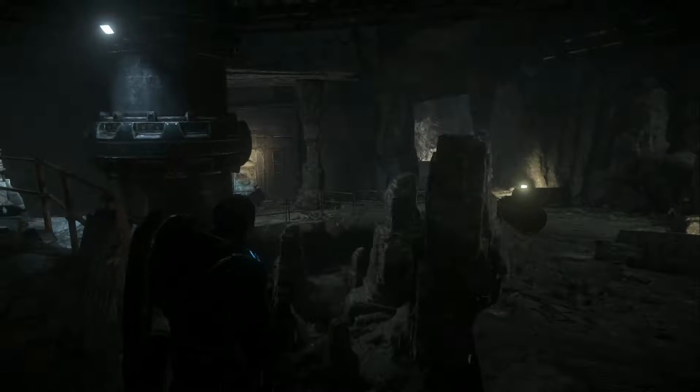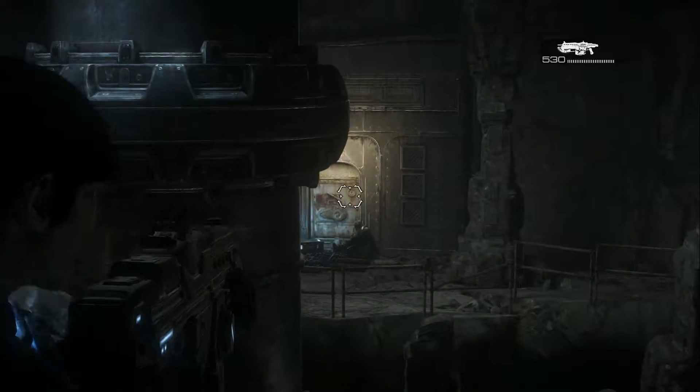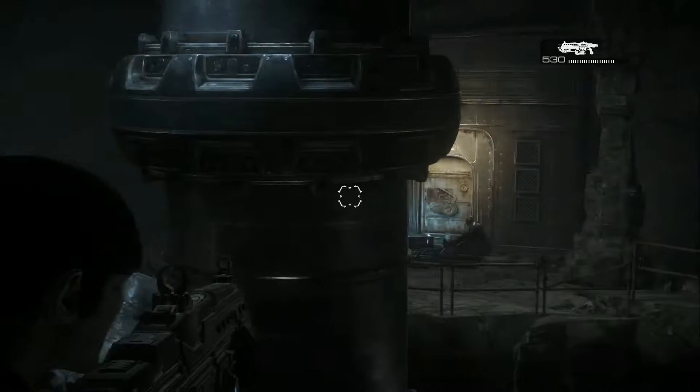When you get to about here, hold forward on the control stick, aim at the pillar, and sweep slowly to the left until you get a movement bump kinda like that. Mine was at the door, but it has been as far as the metal drum.